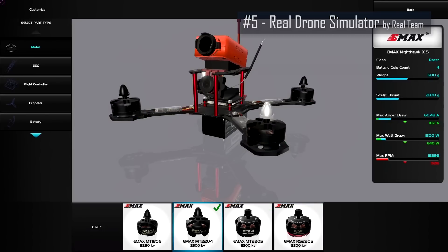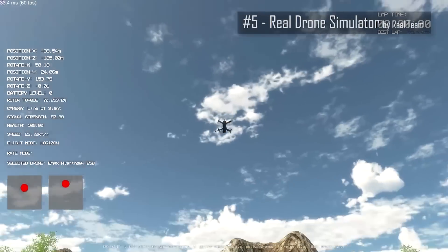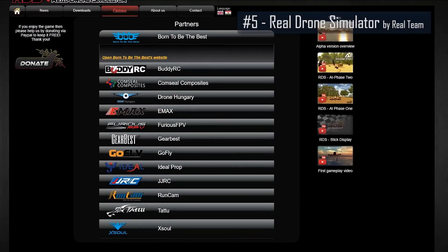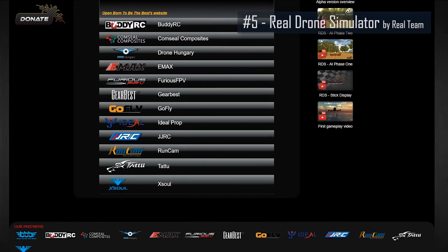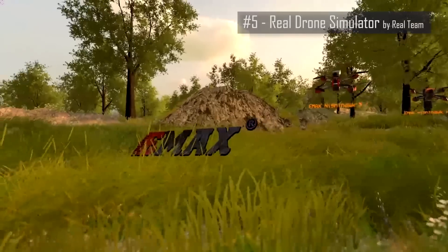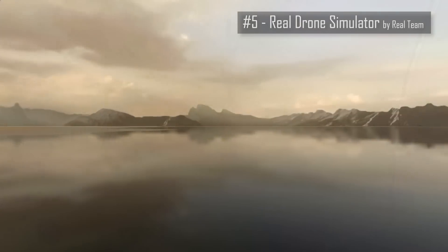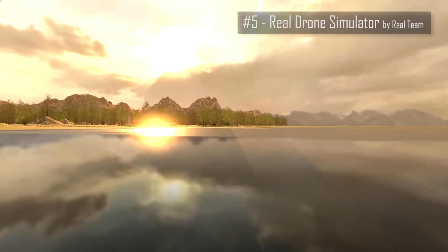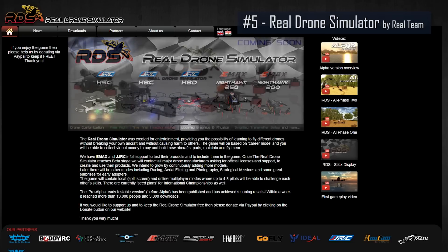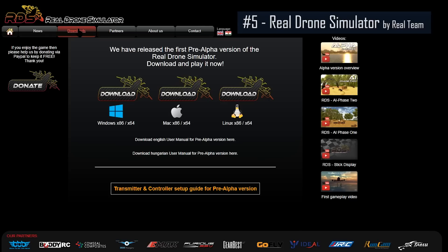The Real Drone Simulator features drones and equipment from actual manufacturers, and the developers already have agreements with companies like Emacs, Furious FPV, Runcam, and more to feature their products. They hope to add many more manufacturers in the future, as well as later versions including drone photography and filming missions, and even an international racing championship. The Real Drone Simulator pre-alpha version from Real Team can be downloaded for free from the website, and is available for Mac, PC, and Linux.